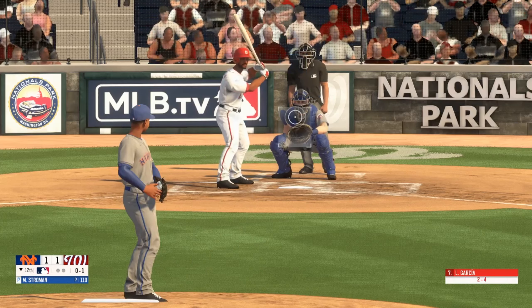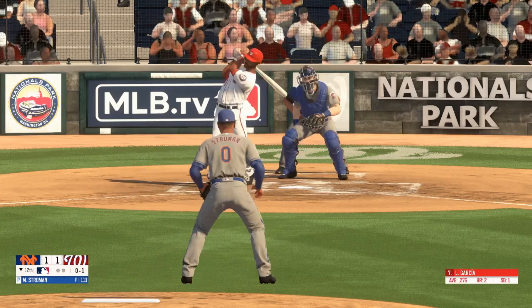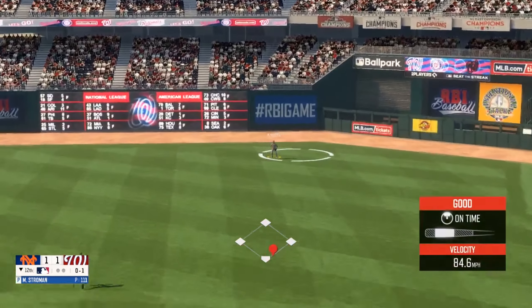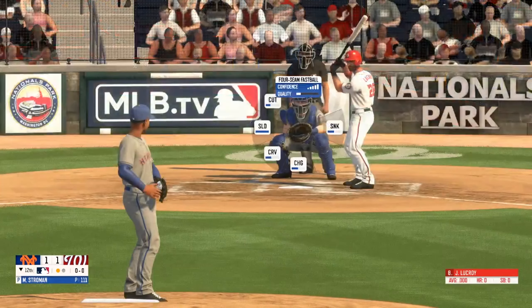Slider tough hits on the corner, strike one. Fly ball to right field and Conforto is there for the catch.